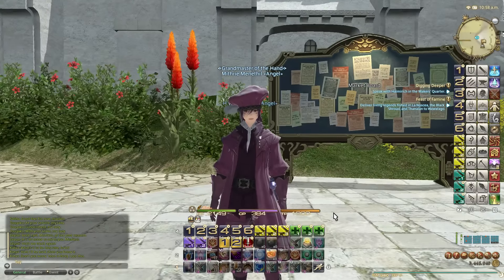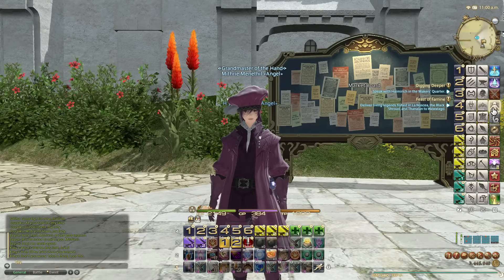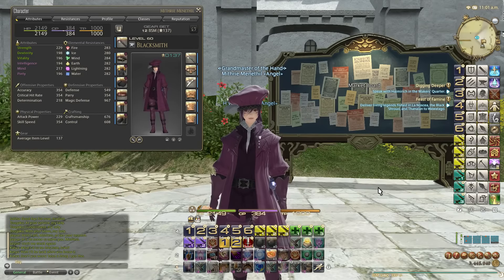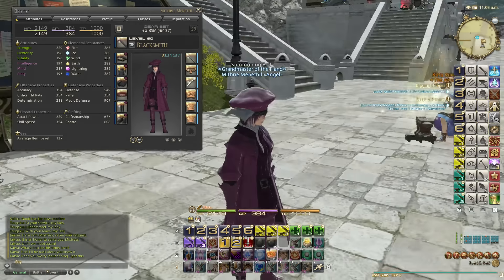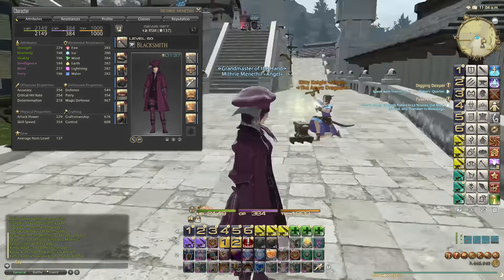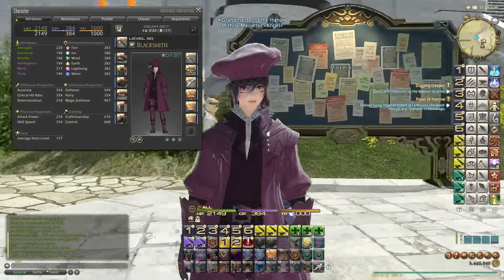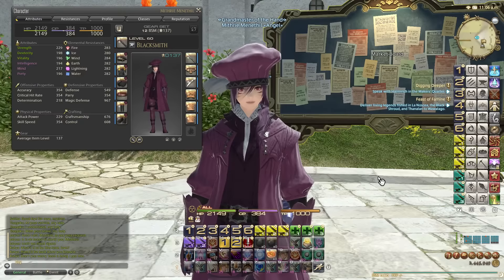Welcome back for another episode. We're going to be showing the current best in slot gear for crafters, and as always, hello from Mithri. I've actually cast the adept set as glamour over it, so it doesn't look like the base gear — in my opinion it looks a lot worse. You can get the adept set for blue scripts and dye it any color you like. I've dyed it my favorite color, which is regal purple.